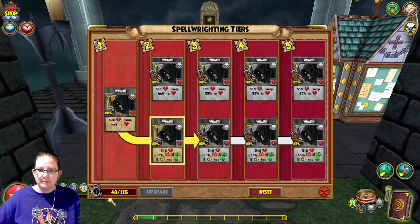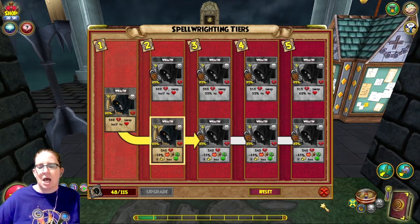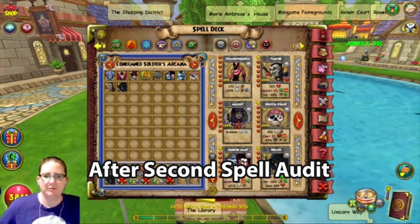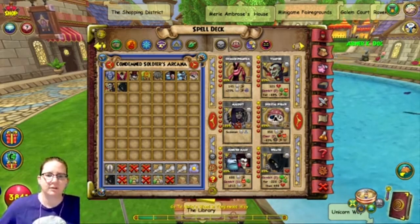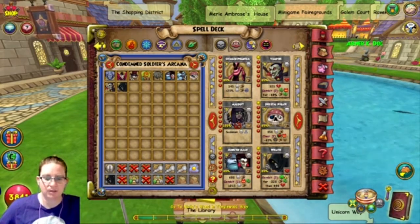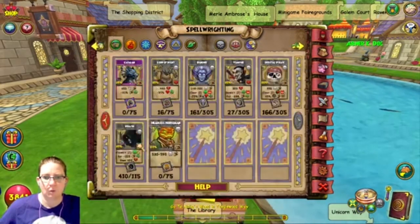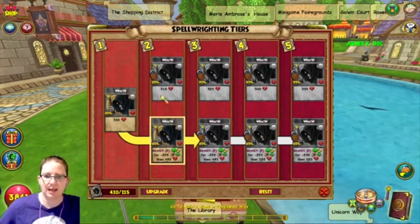I need 115 Spellments to get it to tier three with the 55% weakness. Top path drain went from 515 with 60% back to 555 with 50% back — you get more the original way. But it doesn't even say how much you get back.